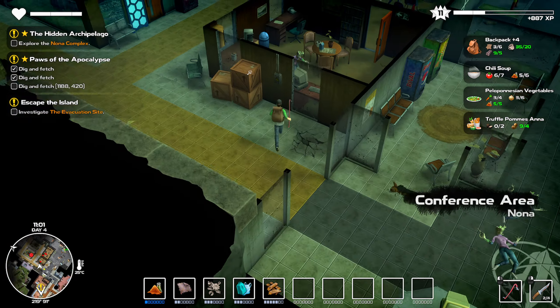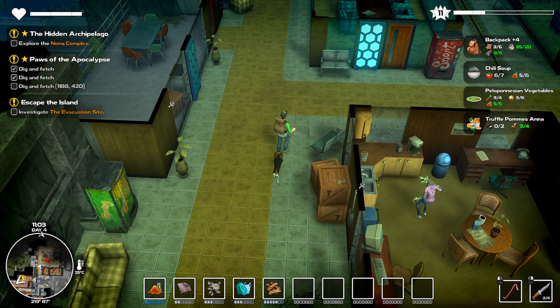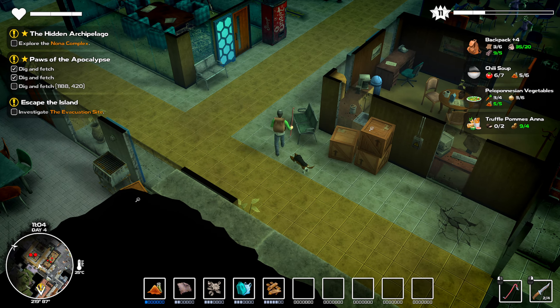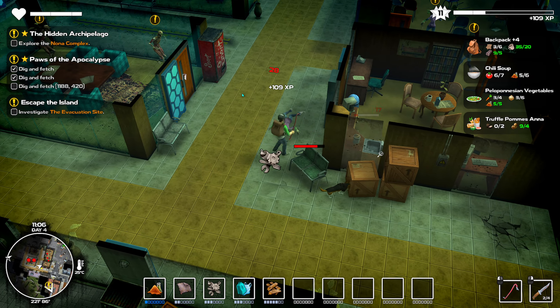I did not mean to throw that knife. There's a lot more this way — a conference area. That sounds like good things are around here. There's that asshole. There's actually two of them.